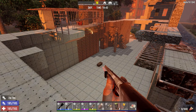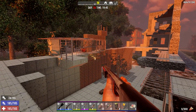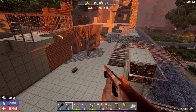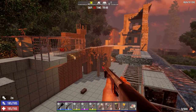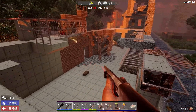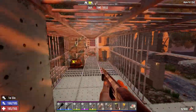Hey everybody, welcome back to the channel and another episode of my horde control series. It's day 56 and horde's coming tonight. The base has been slightly updated since the last time — we've got more steel down here, a lot of the ground is covered in steel. I replaced all of the plates and all the damage they did has been repaired. The turrets are reloaded and ready to go.